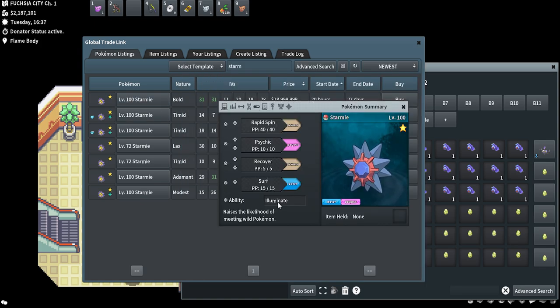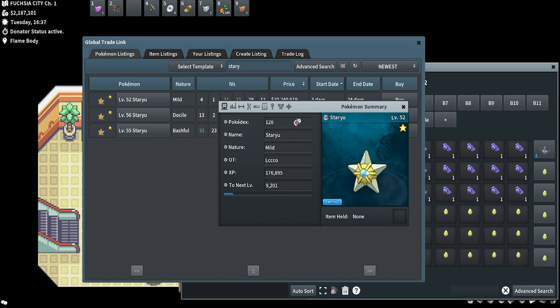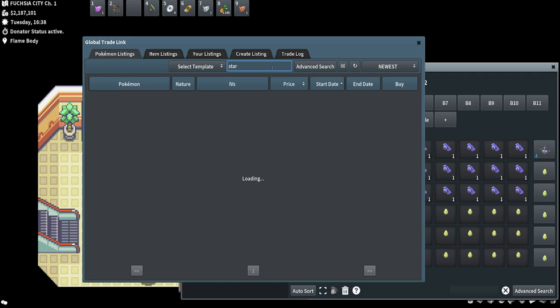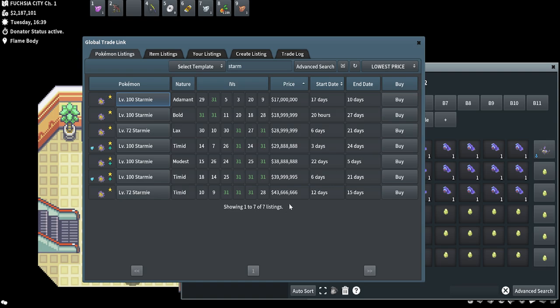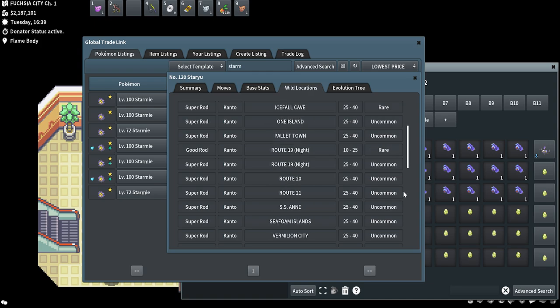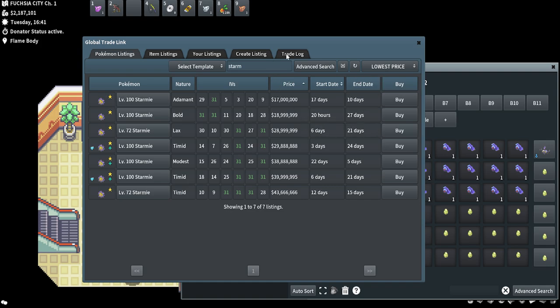A Starmie with the ability Illuminate will raise the likelihood of meeting wild Pokemon, so if you're single encountering you can lead your party with a shiny Starmie. Shiny Starmie is not not amazing - I personally want one, I think it's really cool. Staryu is also really sick. Starting at 17 million is kind of nuts for a single encounter. Staryu is very common in a couple places in water, which saves you encounters per hour since surfing is around 300 or so encounters per hour.